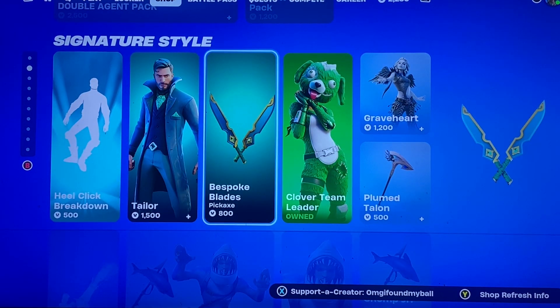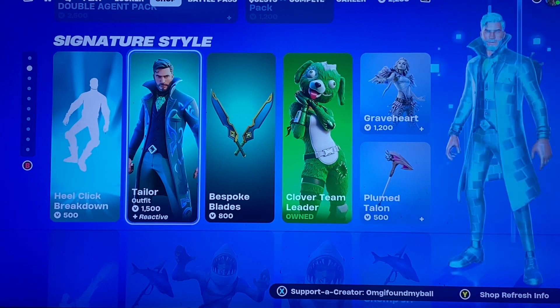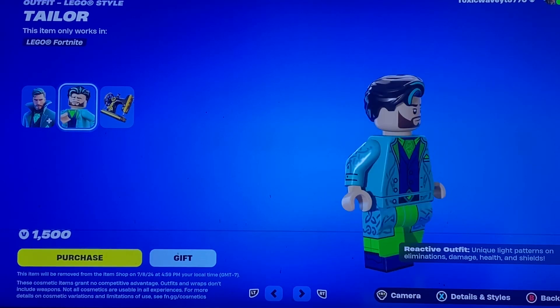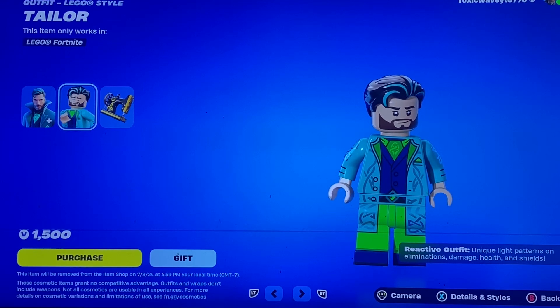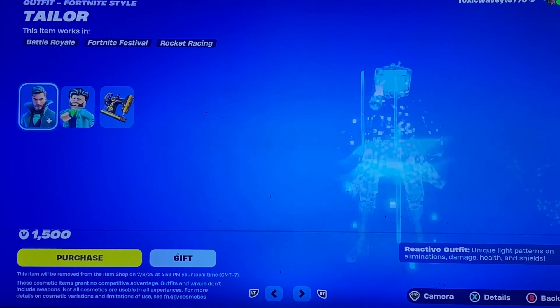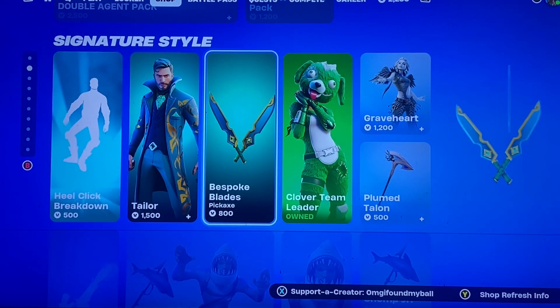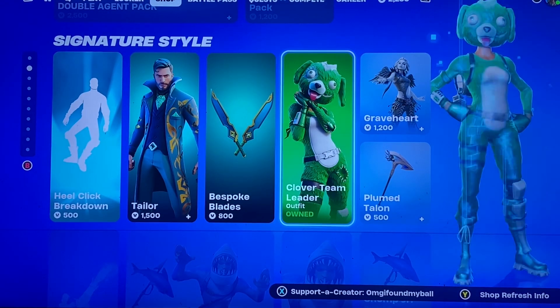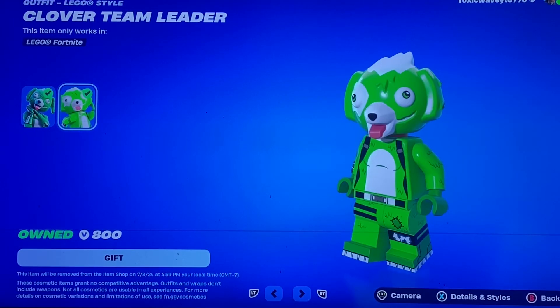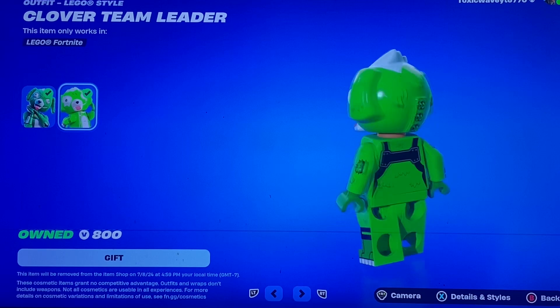Okay, this is really weird. I'm guessing it's gonna be weird for the next couple days — I'm assuming they're making Lego styles for these because these are St. Patrick's Day skins, so that makes no sense for them to be on now. But okay, we got Taylor back, the Bespoke Blades, we got Clover Team Leader — otherwise known as Blue Egos. You guys won't get it, only I will.